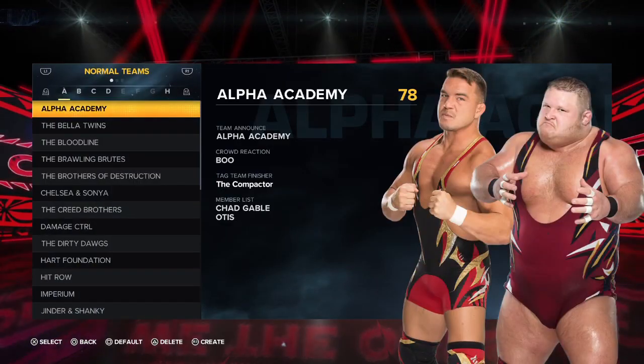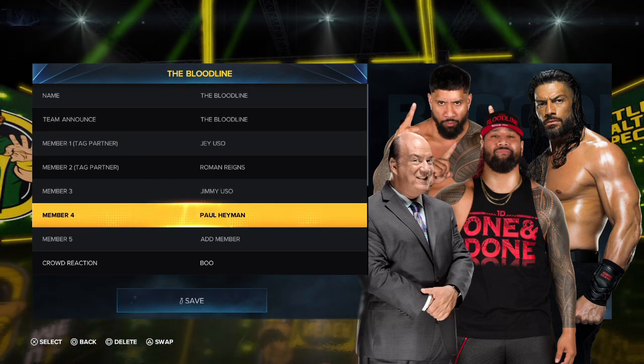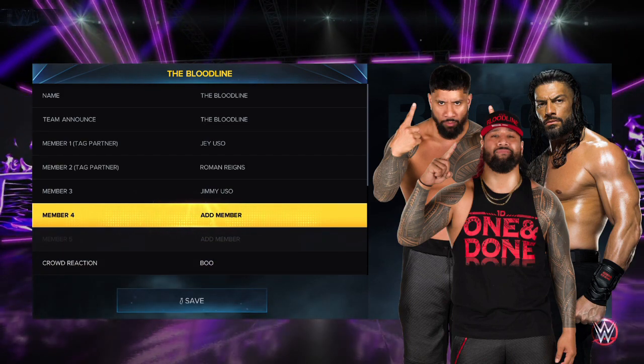That isn't the only thing you need to change. Now go to Edit Teams, then go to the Bloodline, and remove Paul Heyman from the Bloodline by pressing square. That removes him from the Bloodline — click save.